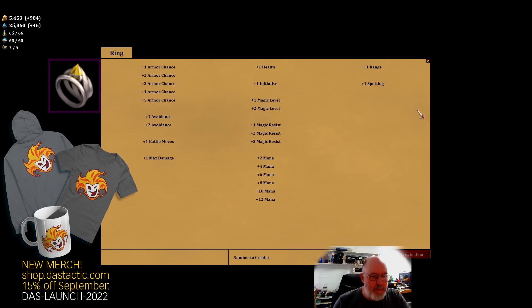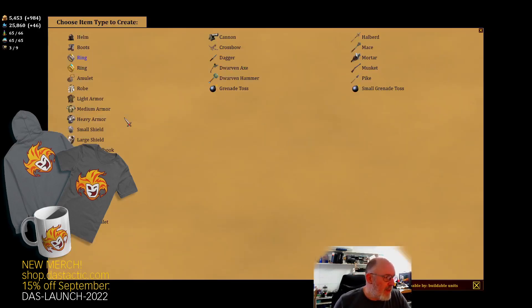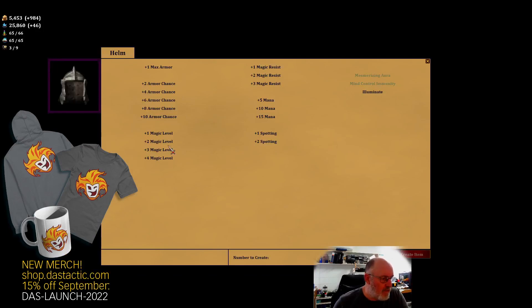Now we have all these different magical aspects to the rings that we can build. When building mithril equipment, that was mainly to do with armor and shielding. If we can find adamantine it's mainly to do with weaponry, so different things depending on what we're going for. If I go to a helm I get different aspects - some like 'mesmerizing aura' and 'mind control immunity' we can't build, but we do have 'illuminate'. Clicking it shows we need eight death gems and 45,000 mana - we've got zero gems and only 25,000.